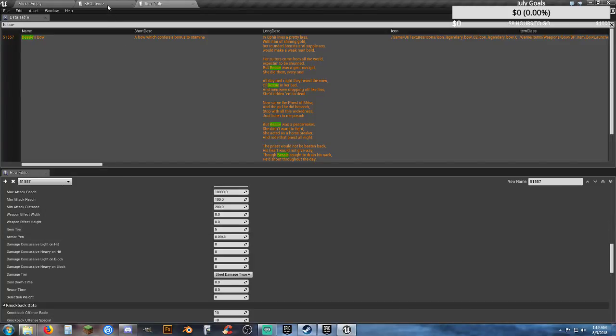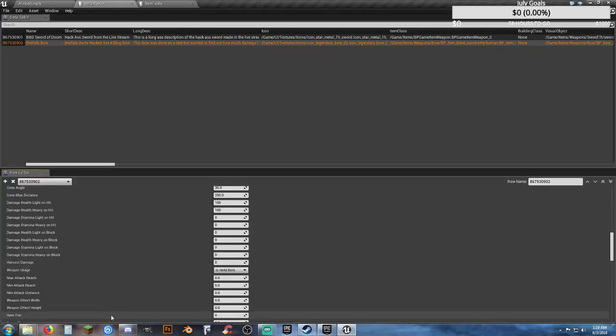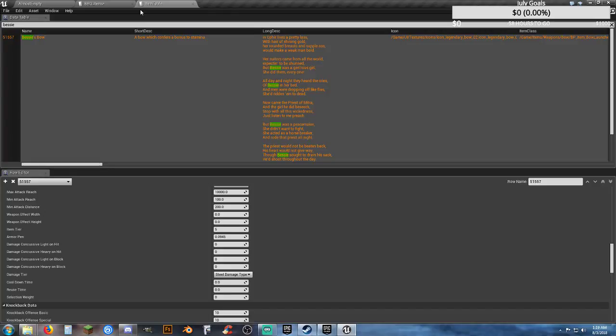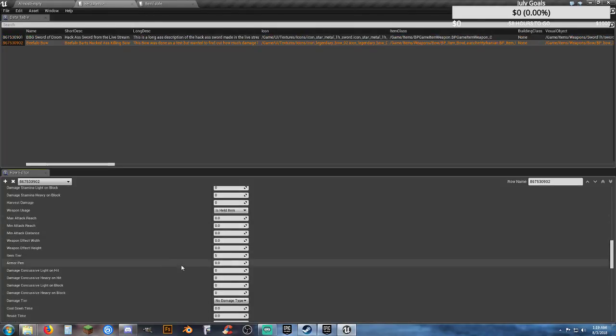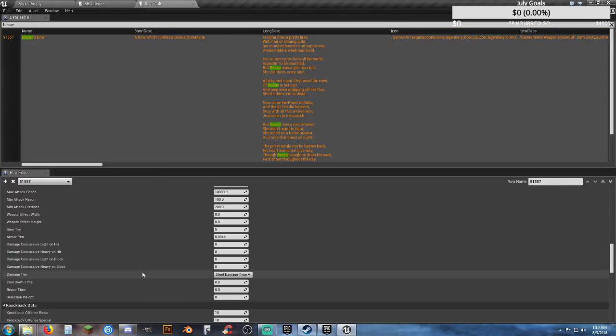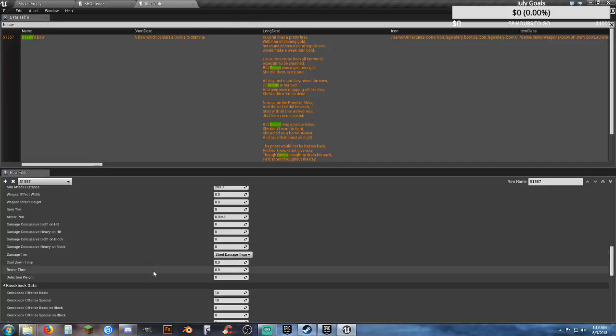Item tier is 5 — that's legendary. Let's copy that at 5. Armor pen was 0.945 on the original, so we'll just do 0.1 on armor pen. Was there any concussive damage? No. Damage tier is steel.